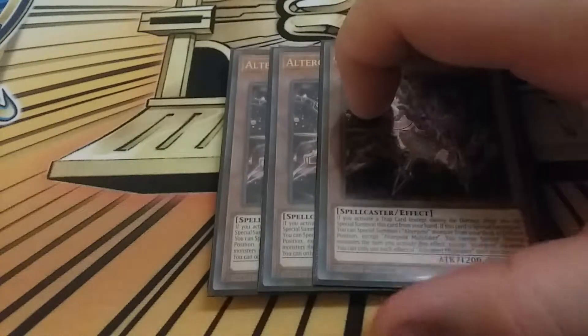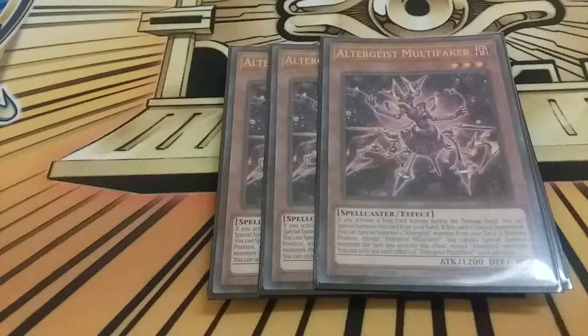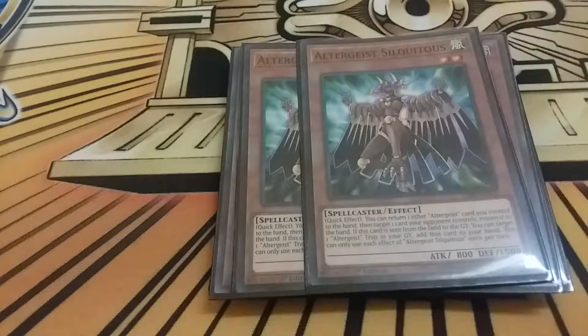Next, the best card in the main deck: triple Altergeist Multi Faker. Activate a trap card, special summon this from your hand and another Altergeist from the deck. This kind of has the Cyber Dragon Drei effect because when that effect is activated you can only special summon Altergeists the rest of the turn - which is usually not an issue if you're doing this for disruption on your opponent's turn to get a Siliquetus on board.